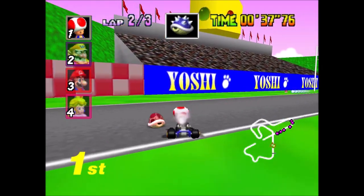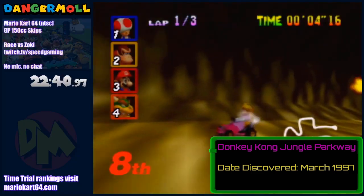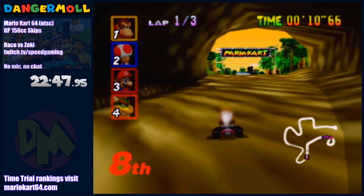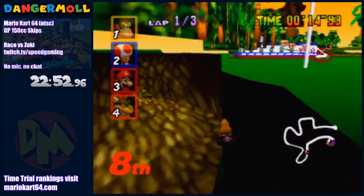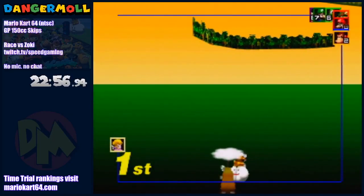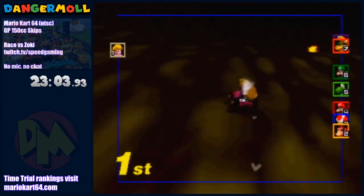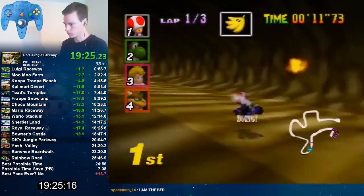Let's look at the Glitch Man's first discovery. Before the American release of the game, Japanese players were already aware of this lap skip on Donkey Kong's Jungle Parkway. By backing up from the start line into the cave, you can line up a jump that will have you clip through the wall and fall through the level, landing in the water below. While making this jump, you'll cross the finish line, resulting in the game awarding you with a lap. Since no items are required, you can use this in time trials and skip speedruns. David didn't discover this skip, but he did perfect it.